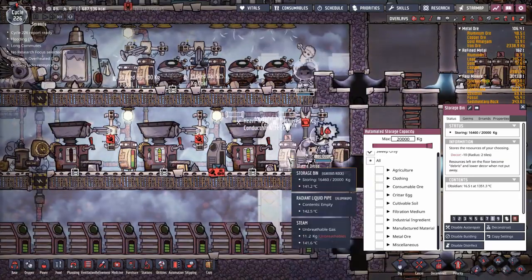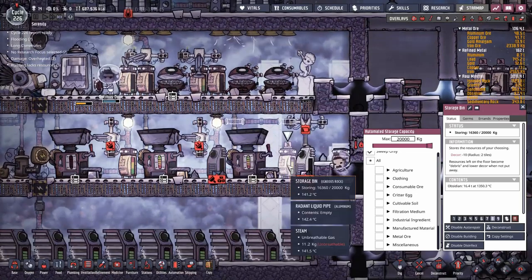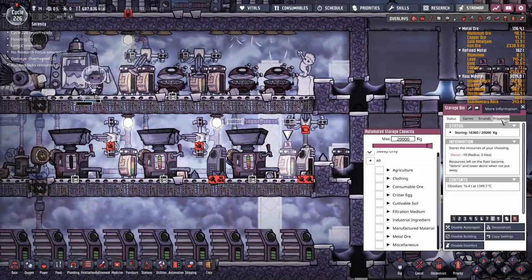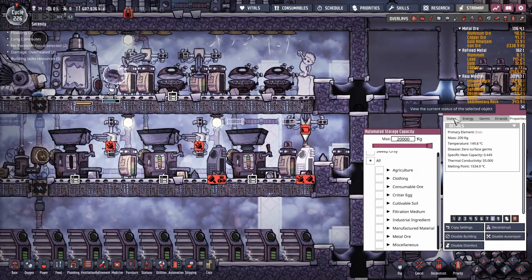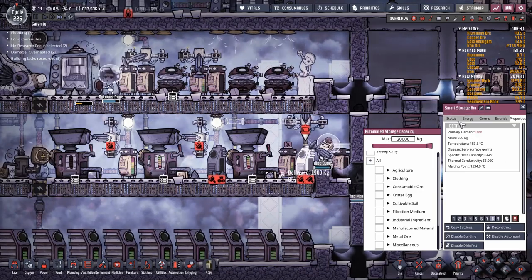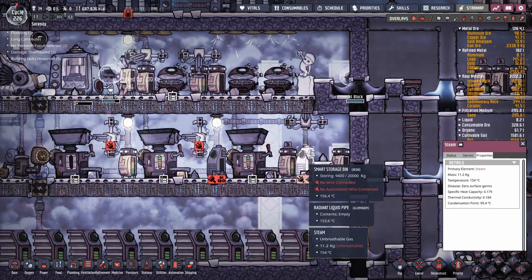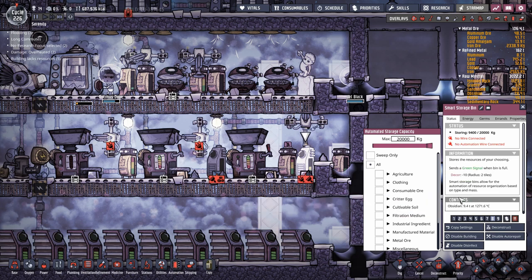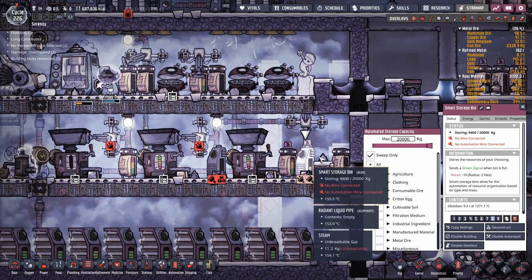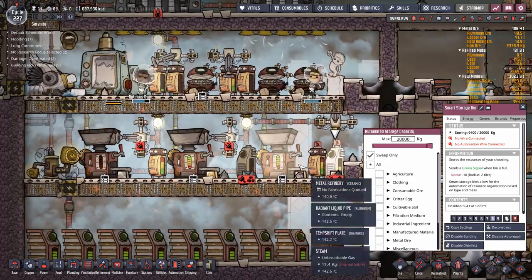Our storage bin of obsidian is not cooling down very quickly - it doesn't seem to be generating a lot of heat, just a little bit. The reason being, these storage bins only have a thermal conductivity of two, so they're pretty weak sauce on the thermal conductivity. However, a storage bin made out of a refined metal like iron has much higher thermal conductivity. They're sweeping in obsidian from around the map - that's my bad, let's make that sweep only. As you can see, that's dumping a lot more heat an awful lot quicker - that's what we're looking for.